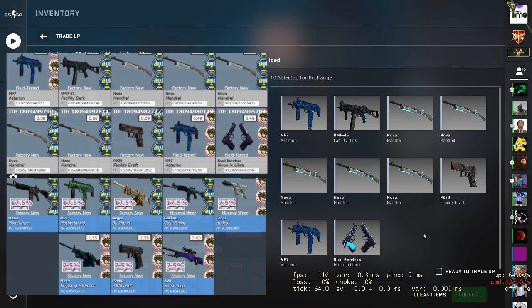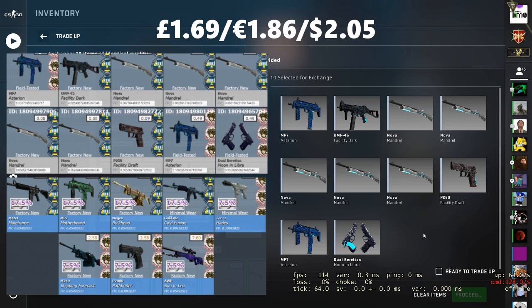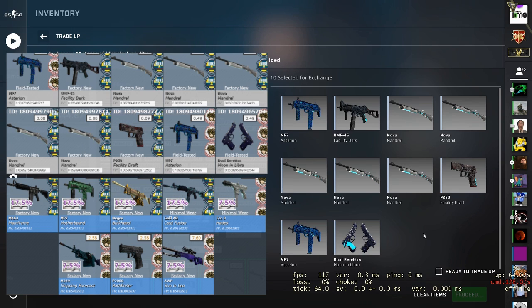The Tec-9, the M249, and the P2000 are a little profit, but the real gem here is if you can hit the AWP Son in Leo in Factory New condition. It's about triple your money there or thereabouts, but the odds are not in our favour here, so it is going to need a little bit of luck. I'd at least like to try and hit a Gods and Monsters skin, so hopefully the 30% can pull us through with the AWP. This one costs £1.69, so that's €1.86 or $2.05. It's not too expensive, and if it works out it can at least be a small return, but maybe quite a good one if you do manage to hit the AWP.